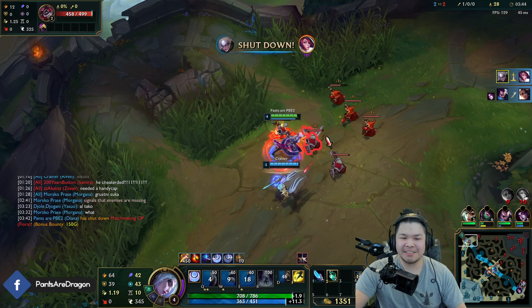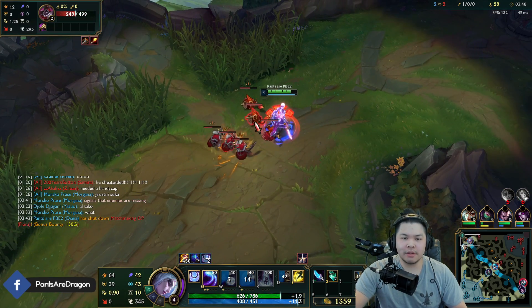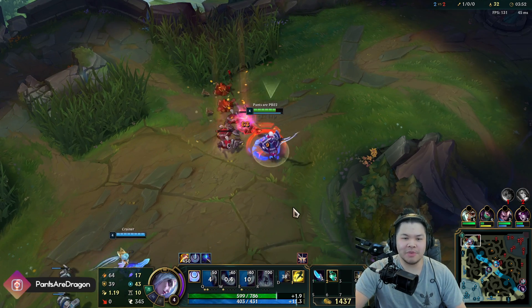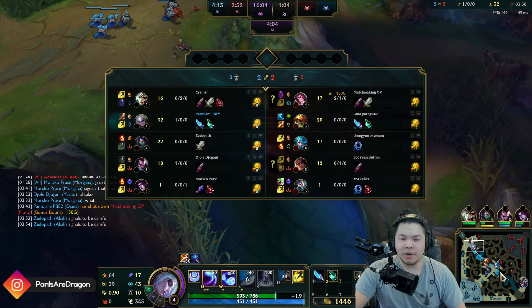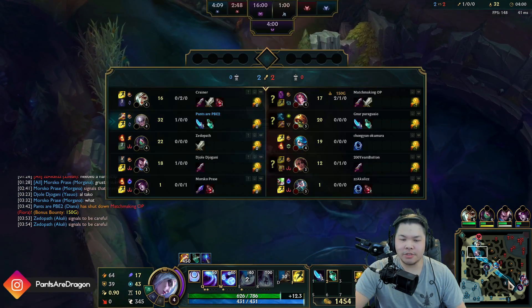We're level four, Rammus is top side. Yes, we're doing the Tarzan thing - I love being Tarzaned, it's pretty fun. Push it up, we're going to go to bottom crab and just do the same clear.